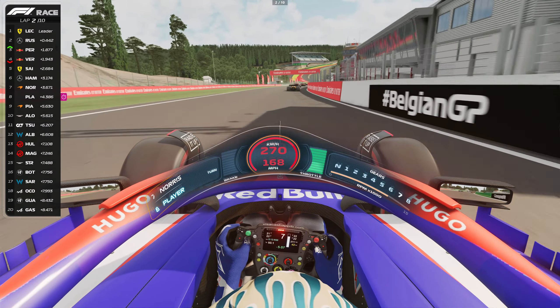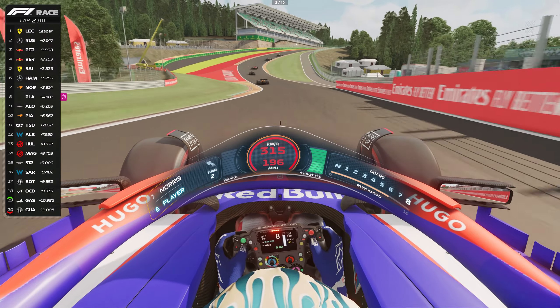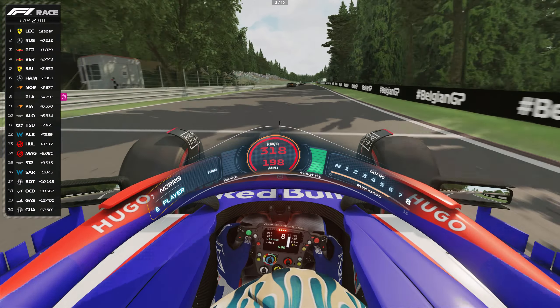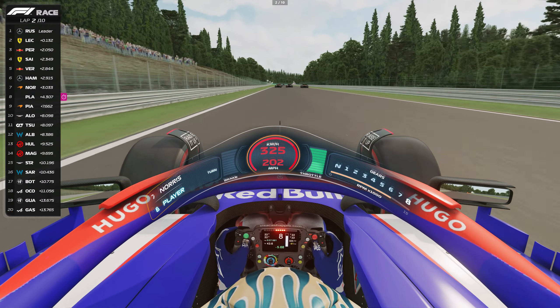Spa-Francorchamps is a favorite track for many F1 drivers and sim racers — there is no doubt it also offers great racing action as you can see here. This is a great example of how the new 2.0 update offers much more stable braking and traction, allowing for close battles with the AI.